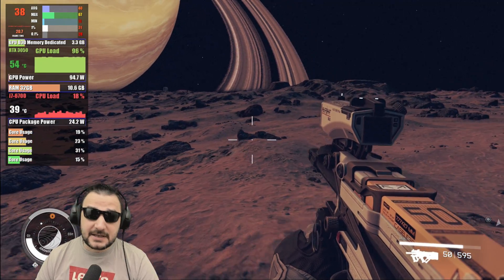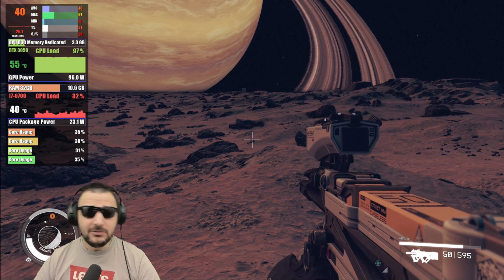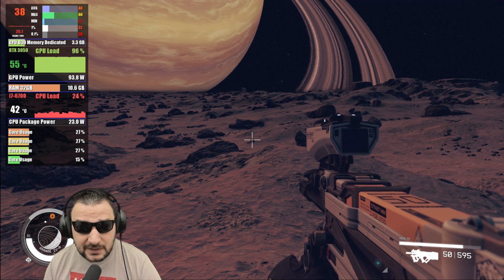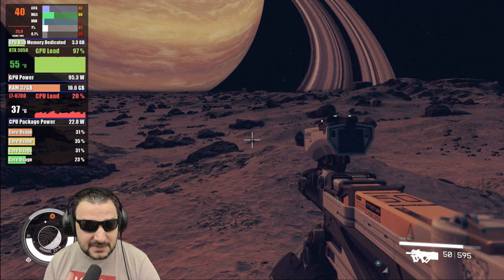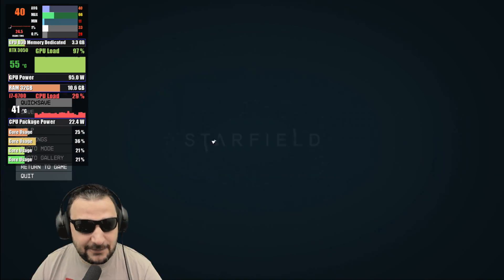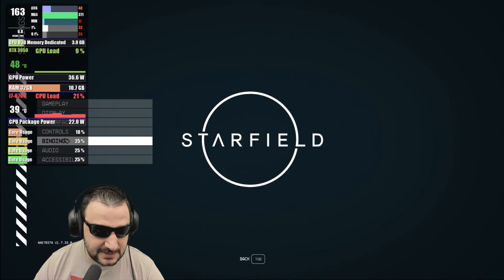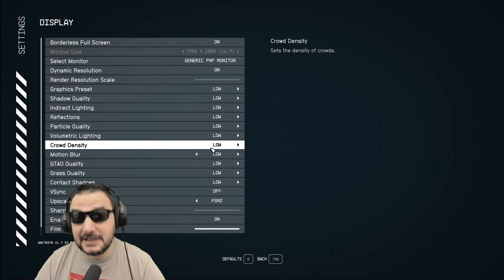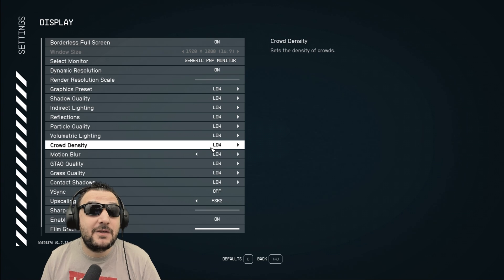Now, I can lower the details and stress the CPU. The CPU was around 20-30%, sometimes barely reaching 40% load on the core. Let's see if we put it on low details how it behaves. If I put it on low settings, theoretically it should be faster — more than 30-40 FPS. Let's see.